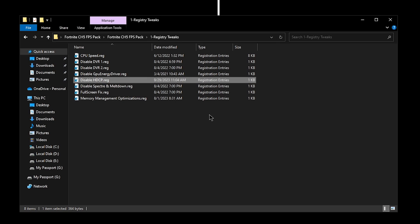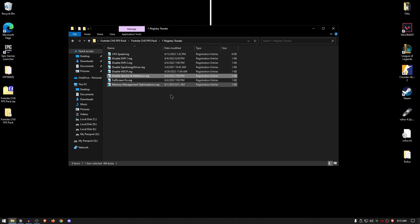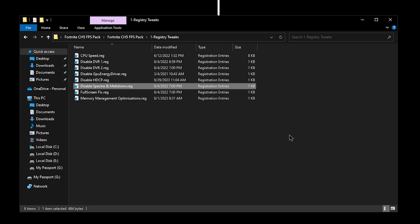For the Disabled HDCP, this is going to disable the HD content protection, which I have made an in-depth video about on my channel. Simply double click on it, hit yes and then hit okay. For Spectre and Meltdown, these are security protocols that are no longer required by Windows since most modern browsers come with Spectre and Meltdown patches built in. Simply double click on it, hit yes and then hit okay.